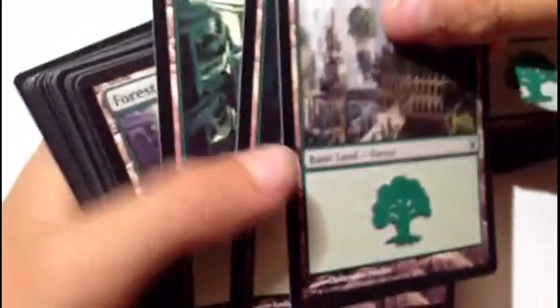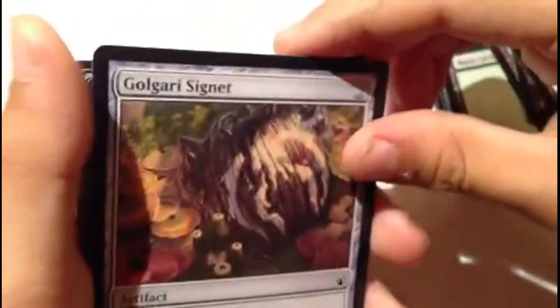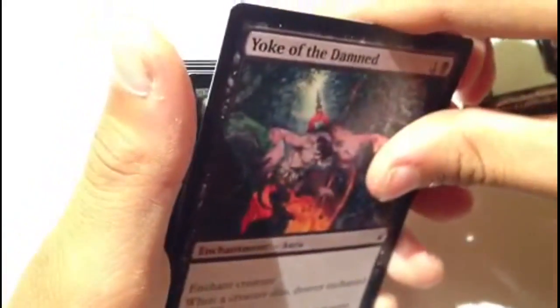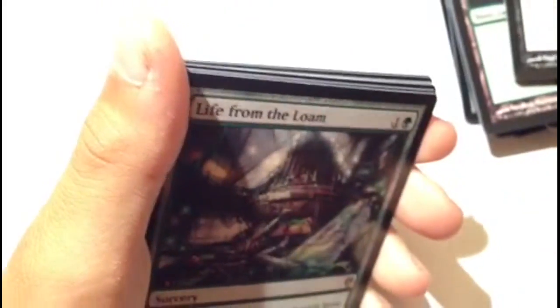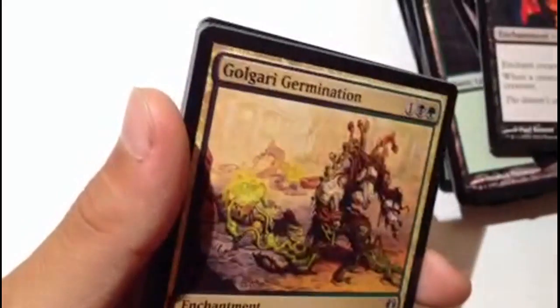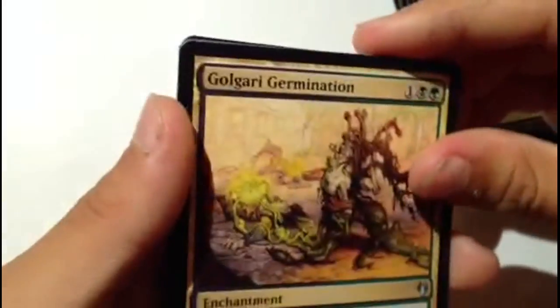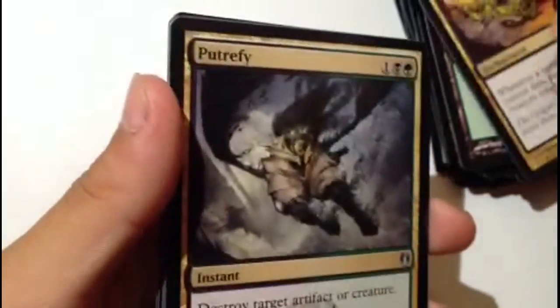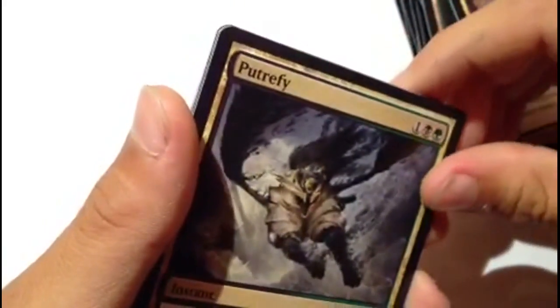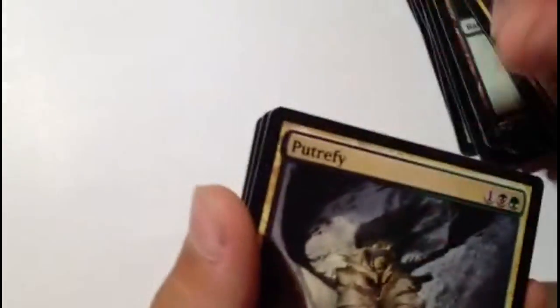Oh, that's what Dredge does! I didn't really read it. Shambling Shell gives out. Golgari Signet. Golgari Germination - wait, is this an instant? This one's an instant - they have like no arms besides wings. Putrefy - destroy target artifact or creature; it can't be regenerated. That is nice - this can't be regenerated. Feast or Famine.